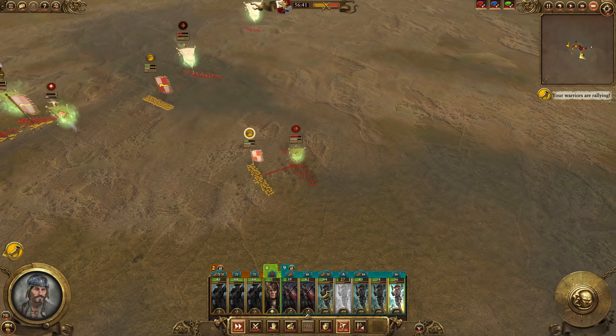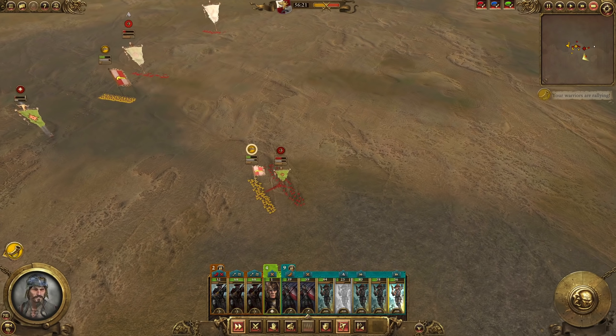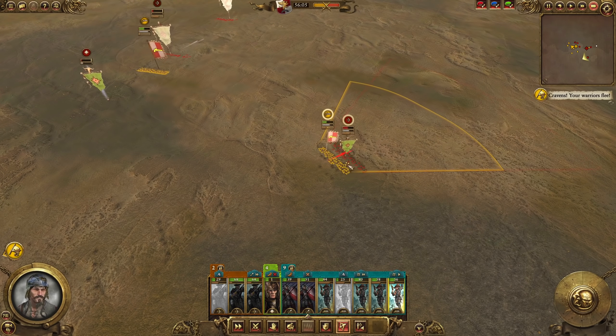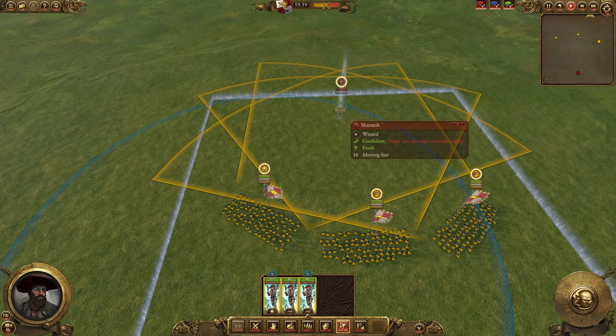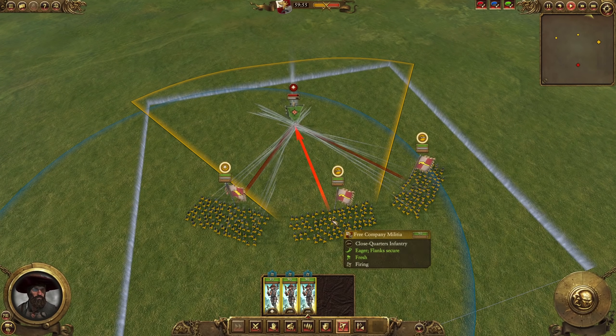When it comes to the AI, they always have their units on skirmish mode, so even if they are technically stronger in melee, Free Company Militia can chase them down and slowly whittle them away. Overall, this allows for a much more adaptive and aggressive playstyle than you might be used to. But by no means should you be spamming Free Company Militia in the late game, and definitely not in multiplayer.